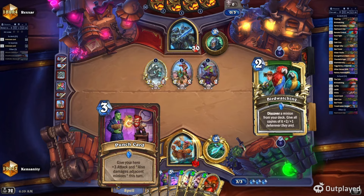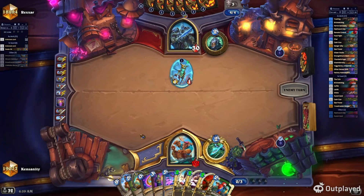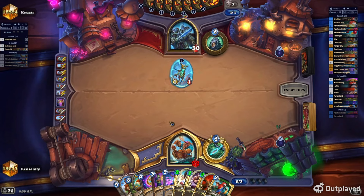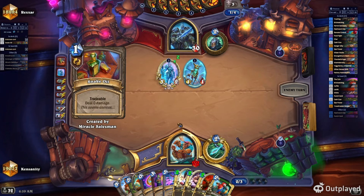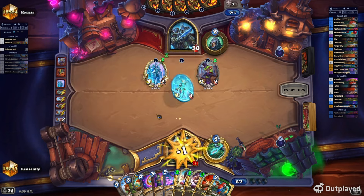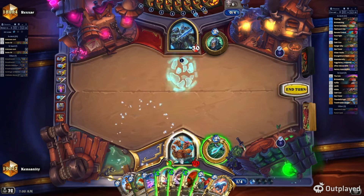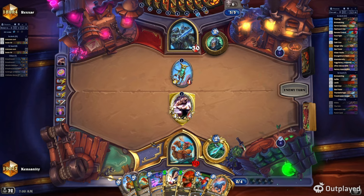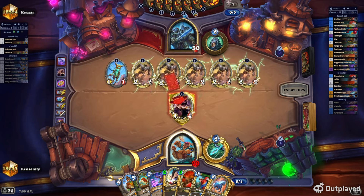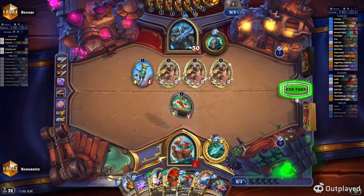Punch Card is not as easy to complete — you have to attack with your hero while Punch Card is active 40 times, which is quite a bit since there are very few tricks to get more activations. Out of every game you're probably only activating it twice unless you do something I'll show you right after this. But I do like this deck — it's one of the two I'd recommend for climbing.